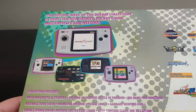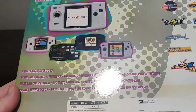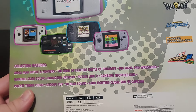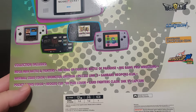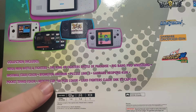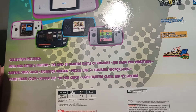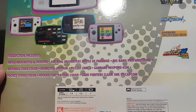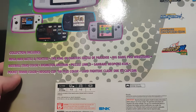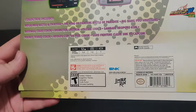The second wave of the Dream Collection is here. Ten new Neo Geo Pocket Color masterpieces are included. The collection includes Mega Man Battle and Fighters, The King of Fighters Battle of Paradise, Big Bang Pro Wrestling, Baseball Stars Color, Biomotor Unitron, Puzzle Link 2, Ganbare Neo Poke-kun, Pocket Tennis Color, Neo Geo Cup 98 Plus Color, and Card Fighters Clash SNK vs. Capcom. Logos for all the games are shown here along with info on the bottom.